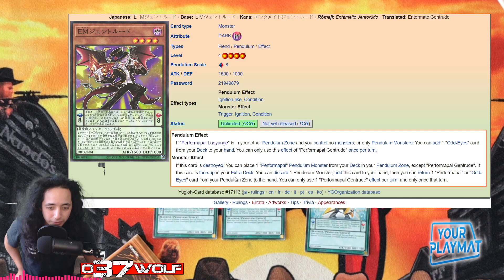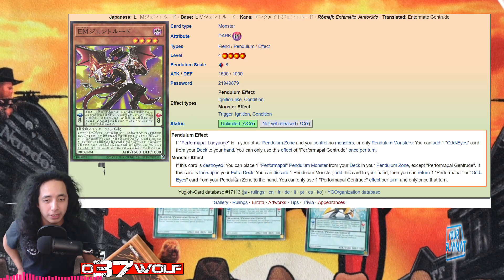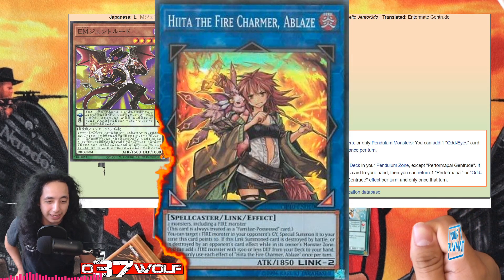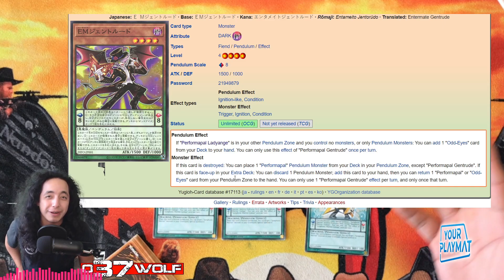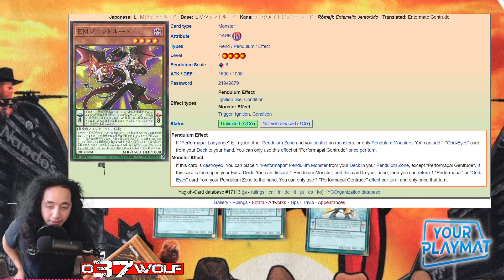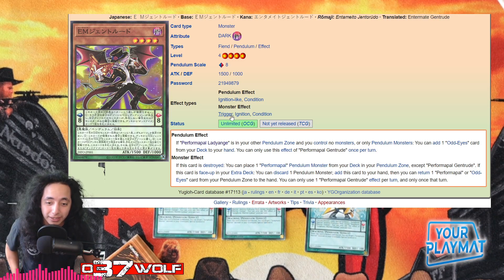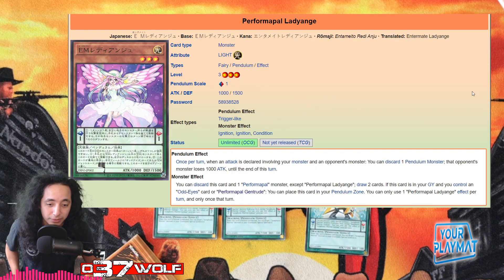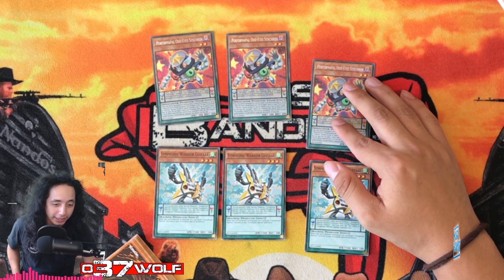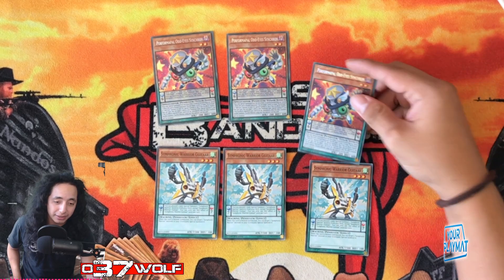That's pretty cool — there are situations where you can crash a monster, like with Heat, where sometimes you'd make Heat for Solid and then crash it. It was niche but a cool interaction. This card works in a similar way. The main thing I was trying to feature is the revive effect. If they stop it somehow, since you control an Odd-Eyes you can scale it and try to do the second effect.